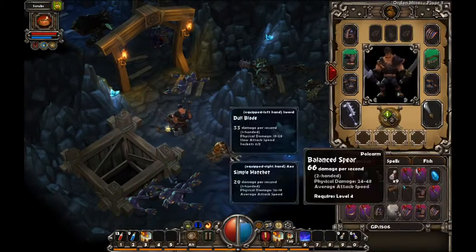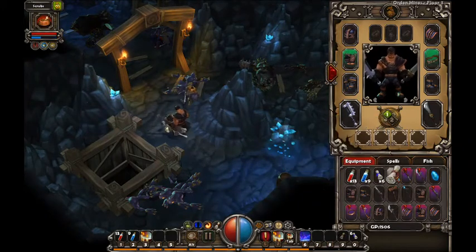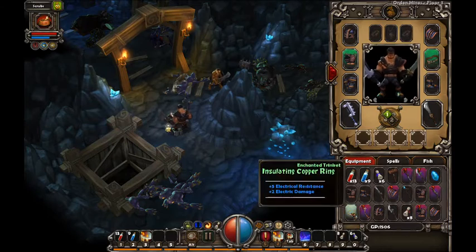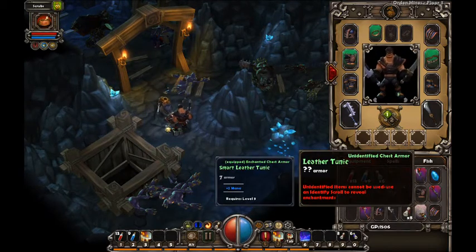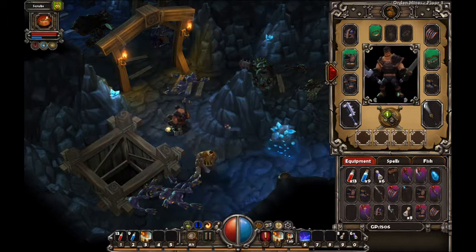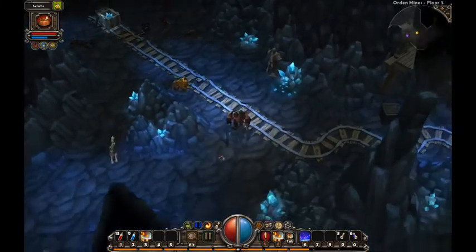Backpack is full. So we can identify these pads here. Right-click to use scroll. I guess we can't identify that. But we can identify the ring and we're going to go ahead and put that ring on. I can't identify the armor - unidentified ones cannot be used. Unidentified scroll and true enchantments. Let's go ahead and collect all this stuff, smashy smashy the barrel, get that gold, and continue on down this little railroad path.